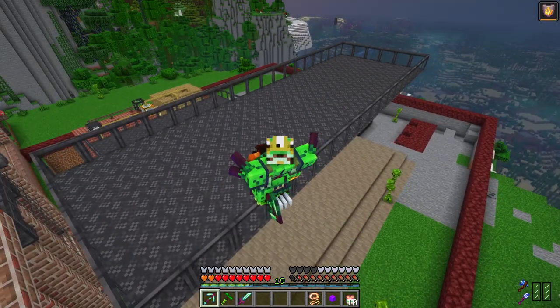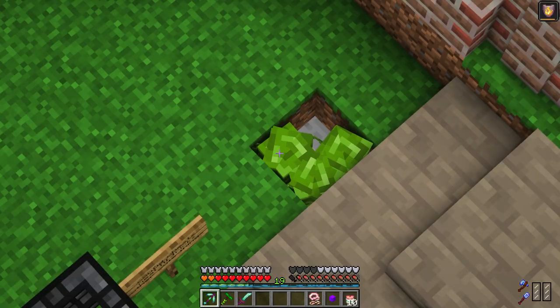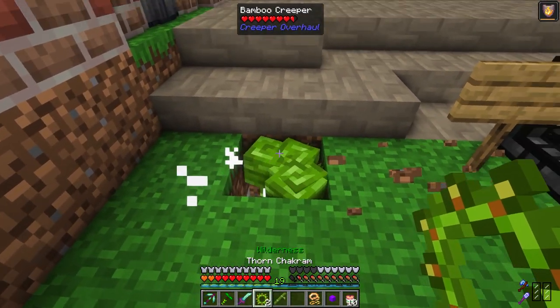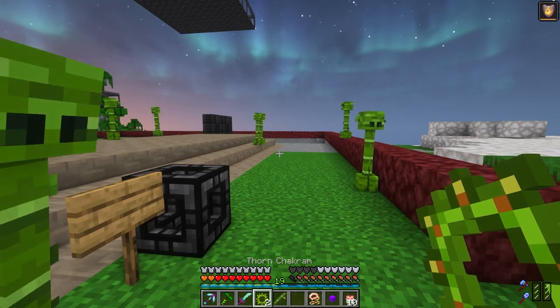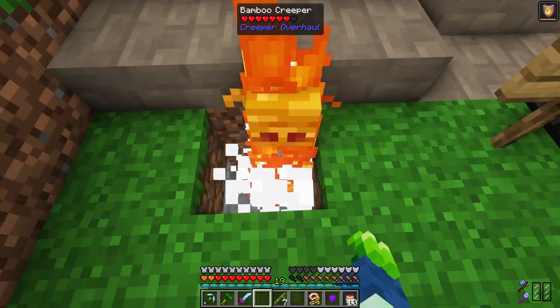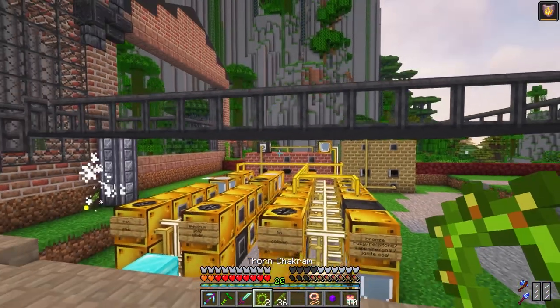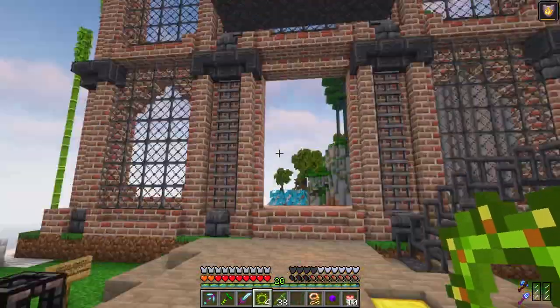Hey there everyone, welcome back. All of Fabric 6 Kimbles. Annoying creepers — these guys are not my friends. I have no idea why they keep spawning in everywhere. They must be classified as passive mobs. They always just happen to be in the wrong place at the wrong time, for me anyway.